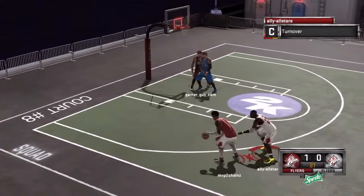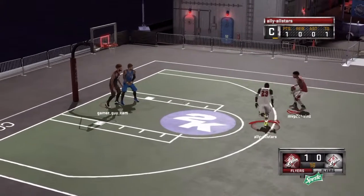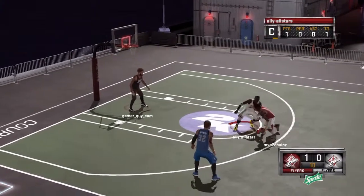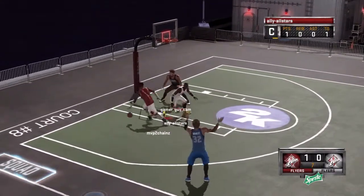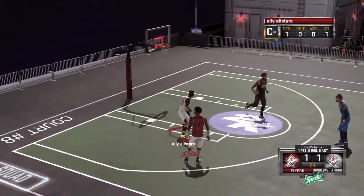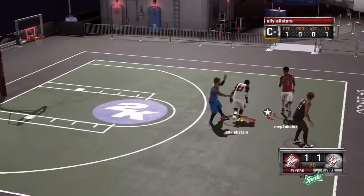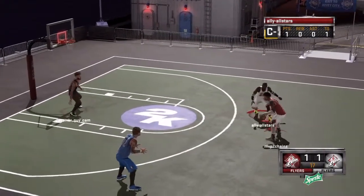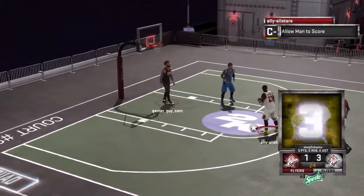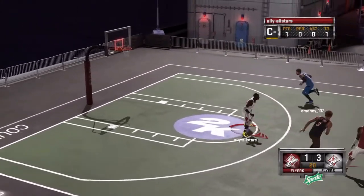First of all, let's start off with the offense. I'm playing with GamerGuy as my partner, and I'm playing against MVP2Chainz. I have to give this guy his props because this guy is really good — he is the second best guy that plays for the Flyers, the number two rated guy. And once you play against a guy like that, you've got to have good balling skills, good defense, and good team ball concepts.